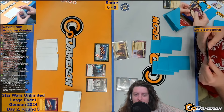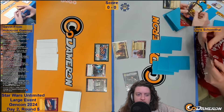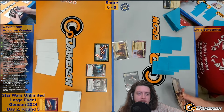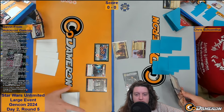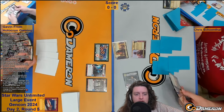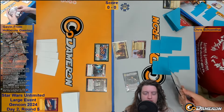Boba exhausts to ready a resource because an enemy unit left play. Sabine swings to base. There should be six damage on Chris's base — three from Fighters for Freedom and three from Sabine. Actually there should be seven because Fighters for Freedom should have triggered on K2SO. I think there should actually be eight or nine damage on the base because Sabine's leader ability has been used twice. I see in the Twitch chat that the Boba player was tracking his health on a notepad.